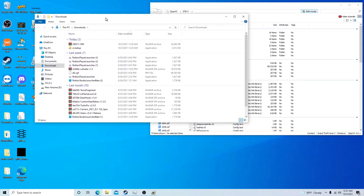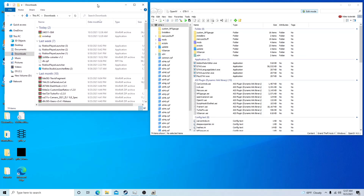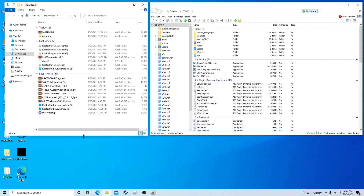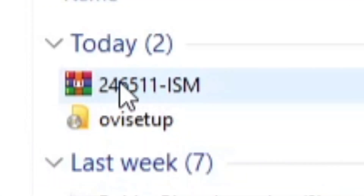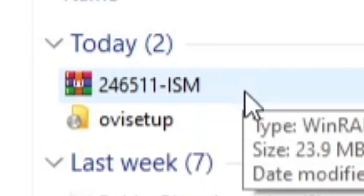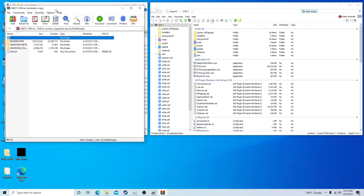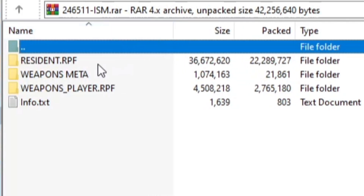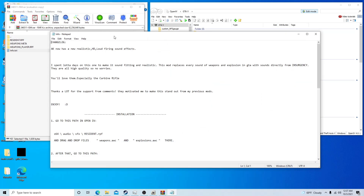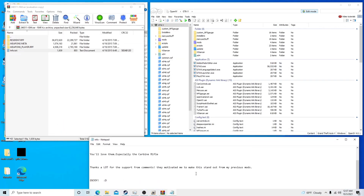Next we're gonna open up our downloads folder. Double click that — it's gonna be a file named 24651-1-ism. We're gonna have three folders and an info.txt file. The info.txt basically tells you where to install it and how, but if you follow my video there's no need for it.